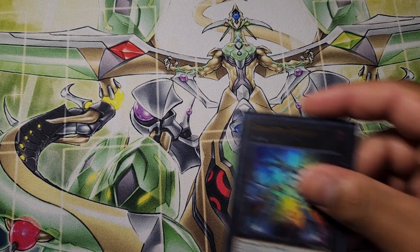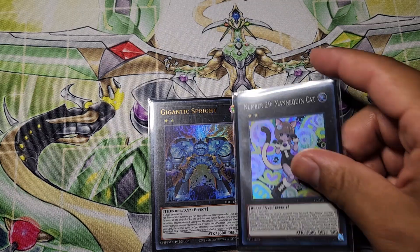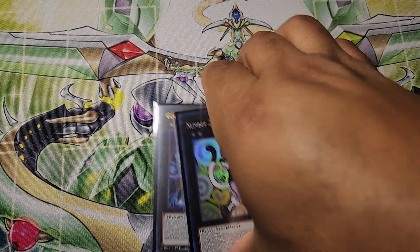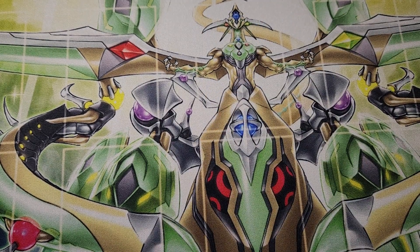I just played two Rank 2s for the Sprite Engine: one Gigantic Sprite and one Mannequin Cat. Mannequin Cat is kind of a busted card — you're able to pretty much search it for anything in your deck depending on what your opponent summons, and you can even side cards specifically for it, just like I do. And of course, Gigantic is Gigantic.